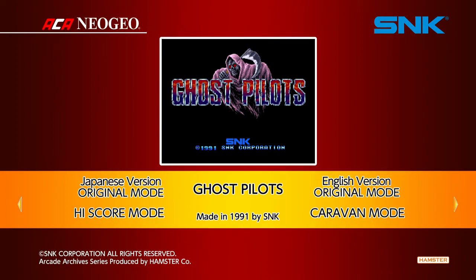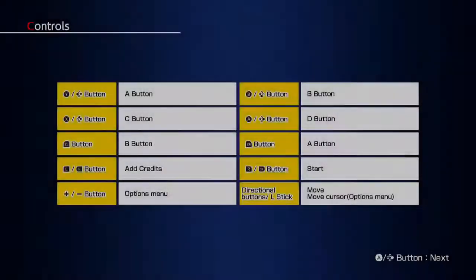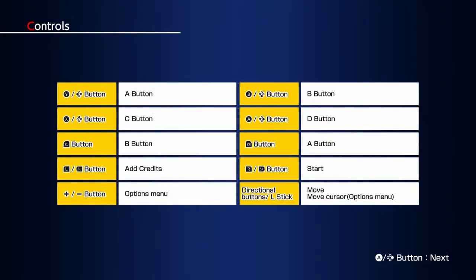So we have the usual Arcade Archive Neo Geo treatment here. There's both the Japanese and the English versions as well as the usual high score and caravan modes. I've covered those in past videos, so if you're interested you can check some of my other Arcade Archive videos to see exactly what those are about.